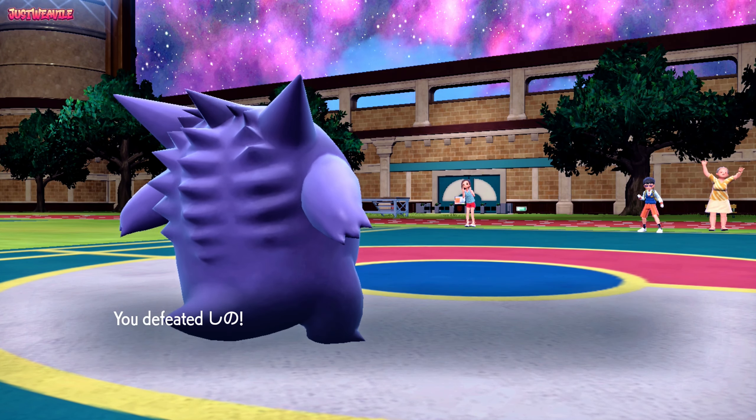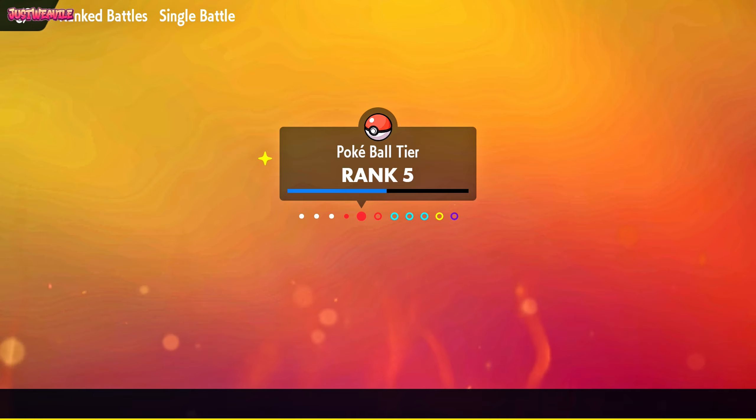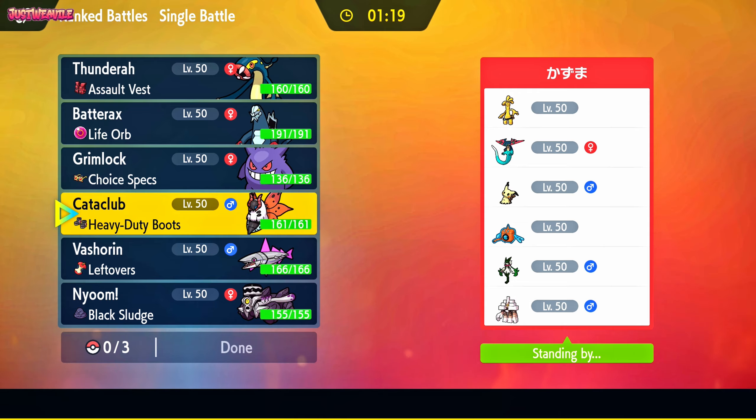We're Rank 5 in the Poké Ball tier and actually more than halfway to Rank 6, which is amazing. Here's our next opponent — they've got a pretty solid-looking team. Gengar looks like it'll have some fun, although Dragapult is going to be difficult to get around, but we should be good. We're definitely bringing Gengar — I'm wondering what to lead with though.